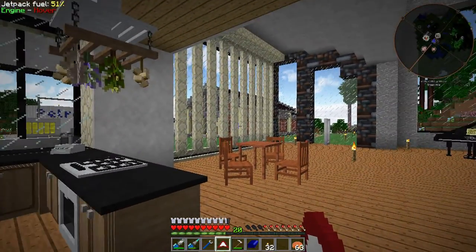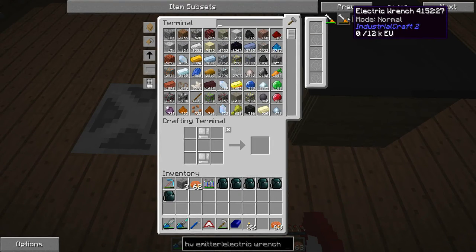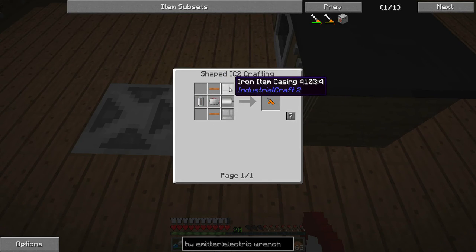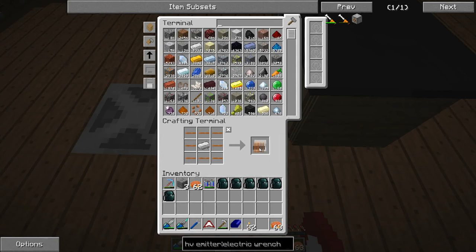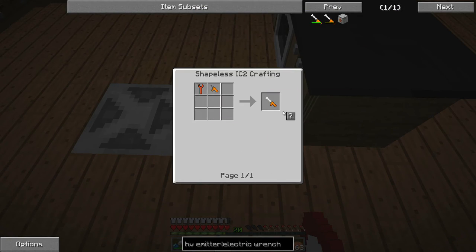A couple of things as I've started to move stuff around inside of the power factory: first off, we need the electric wrench to be able to move a lot of those IC2 machines. This is made with a regular industrial craft wrench and a small power unit. We could use the regular wrench to try to pick those up, but we have a chance of not picking them up and getting an item casing instead. The electric wrench is just six pieces of bronze. The small power unit takes an RE battery, copper cables, electronic circuit, iron item casing, and electric motor. The electric motor is 10 item casings, iron ingots, and some coils. The coils are copper wire with iron ingots. Then we can make our motor, and finally make our electric wrench.